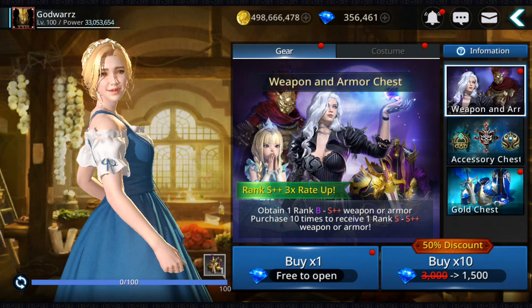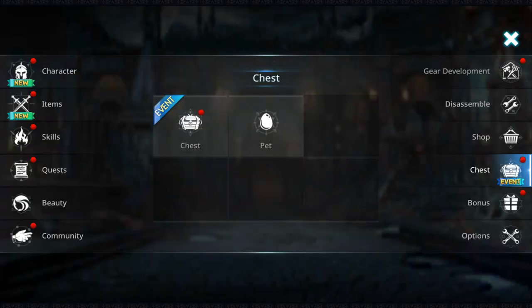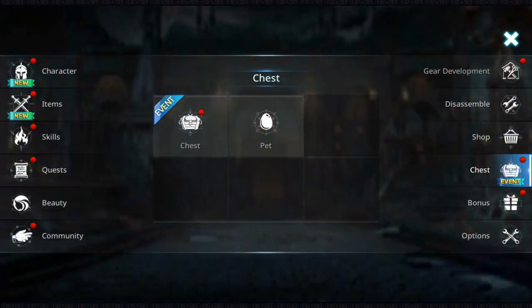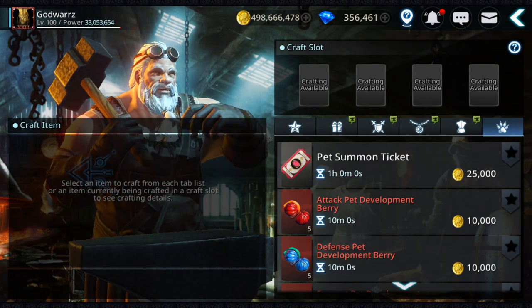You can even buy gear with gold from the chest shop — go to gold chest. Even from Rank D or Rank N gear you still get Pattern Fragments. You can buy 10 at a time and then disassemble them if you have too much gold to waste.